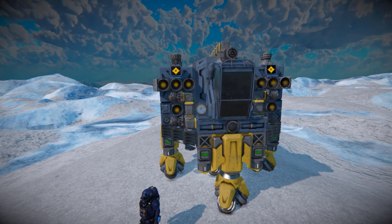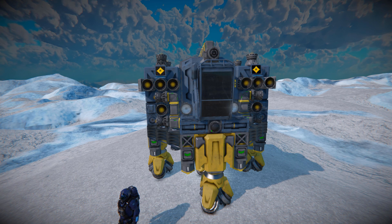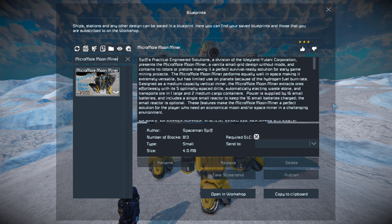It's a hydrogen powered ship that features five drills to drill all the way down into the ground. It's got a self-righting system thanks to a programmable block, and it's got plenty of hydrogen tanks to make sure you can fly this thing for a nice long time. Press F10 and find this in the support menu. The Micromole Moon Miner is 813 small blocks using the decorative blocks DLC pack.